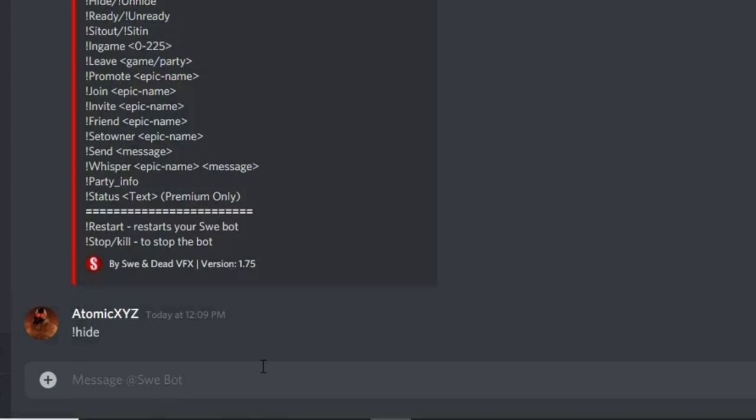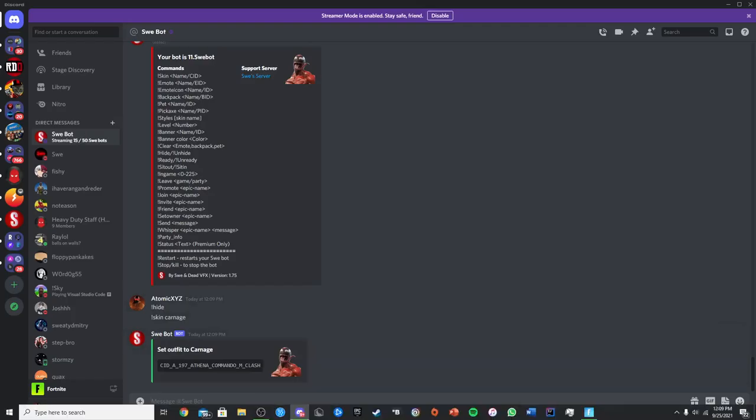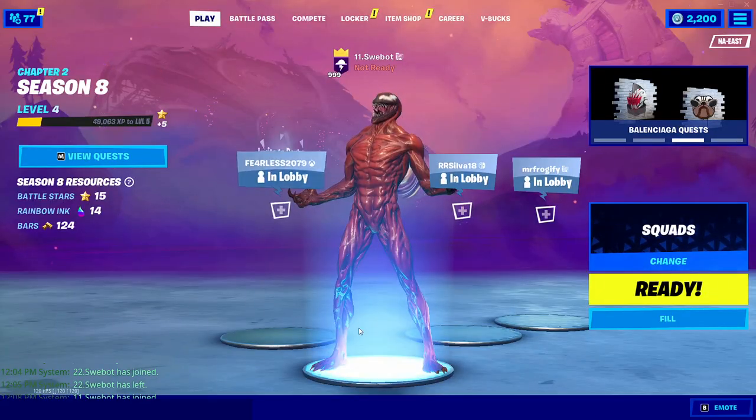If you want to change the skin to something like a battle pass skin, just do exclamation point skin and then type in the skin name — like carnage. That will get you the skin you want, and you can see the skin is applied right here.